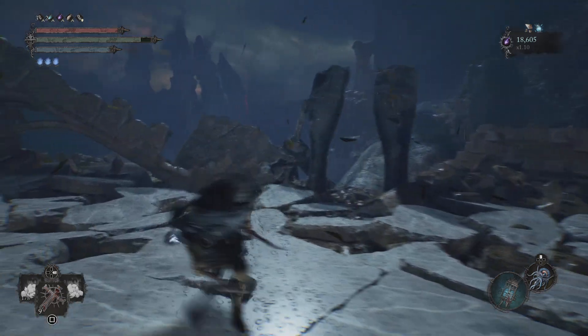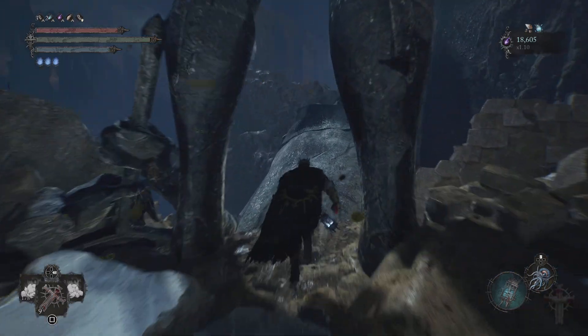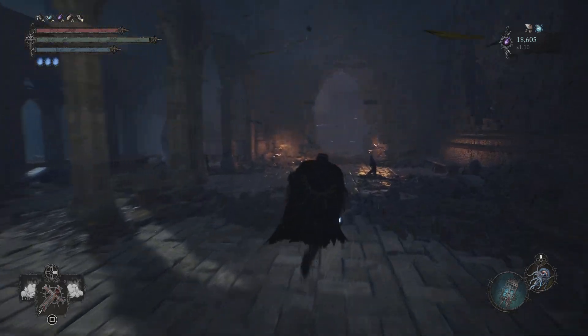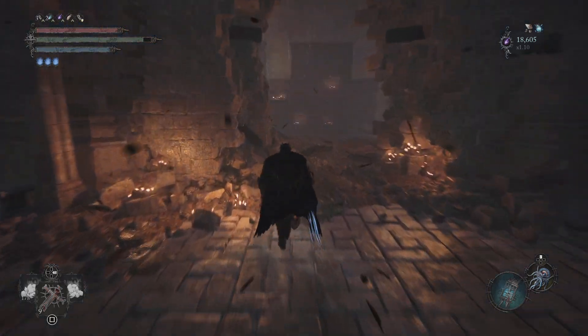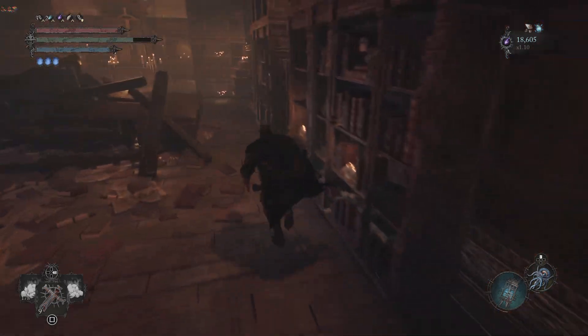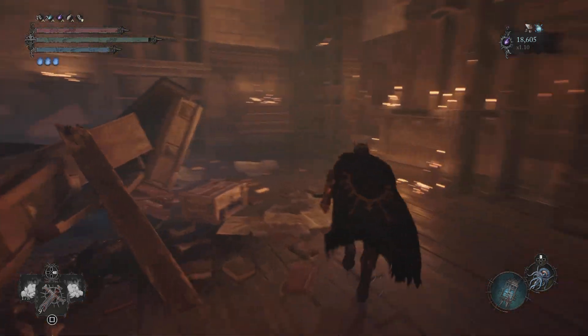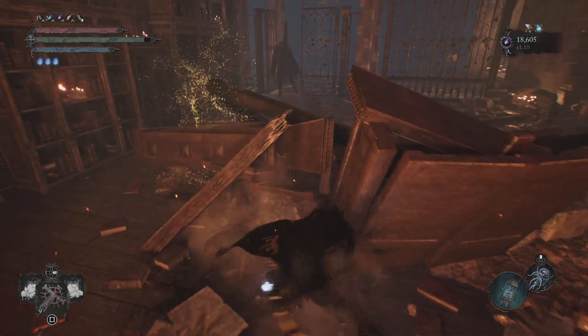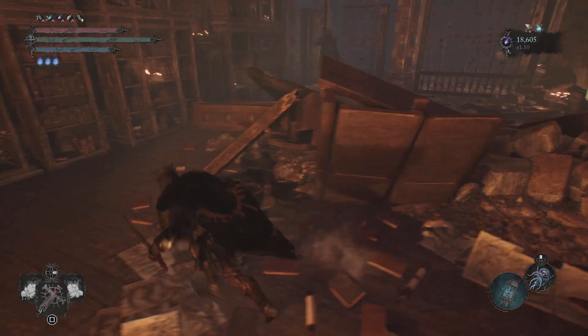When the boss fight's done, you've got to come over here and come up the back entrance. That will bring you into this room. You can unlock that gate. The Holy Hand Grenade — the Enhanced one — will be right here behind this little desk type thing. And you're good to go.